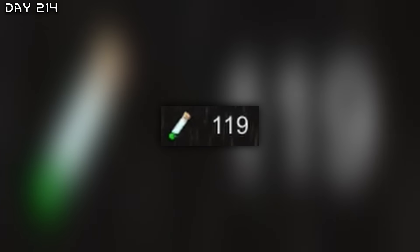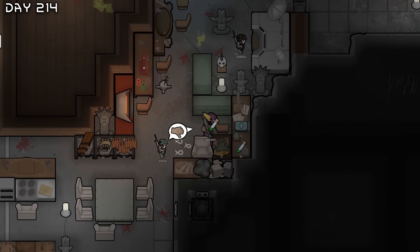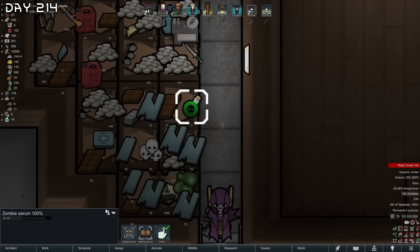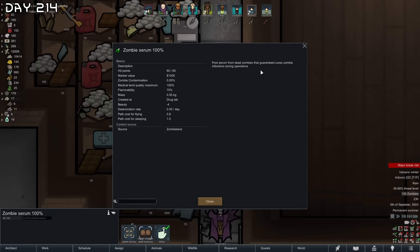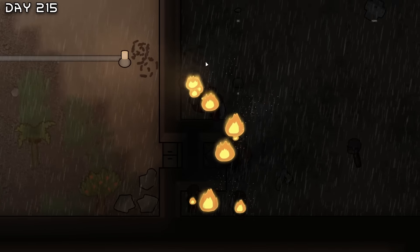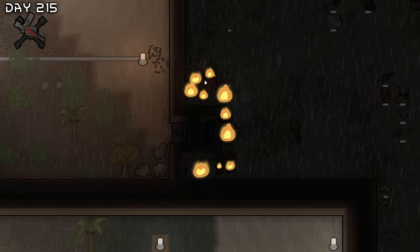We have enough zombie serum for one cure — it's time to cure the zombie apocalypse, one by one. Make zombie serum 100% — here we go Kagorath. There we go, the 100% cure. If someone gets infected they will be resurrected. The zombies here have been burning for forever — and there's rain trying to extinguish them but they're just so persistent.